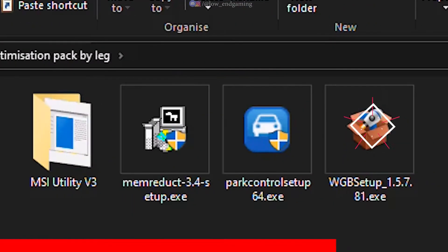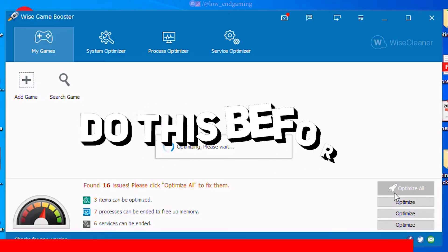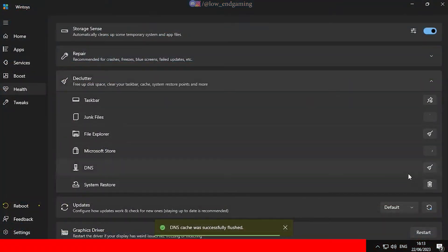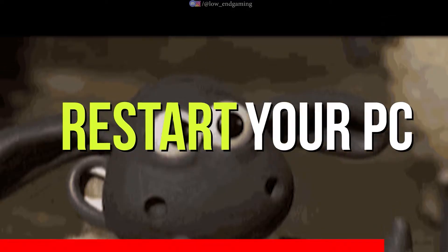Finally on our list, install the Wise Game Booster — the best game booster ever according to me. Open it and just click on optimize all and it will literally ready your PC for gaming in just one click. Before playing any game, just optimize your whole PC using this app and you will surely get a better gaming experience. Now just restart your PC so that all the changes take place.